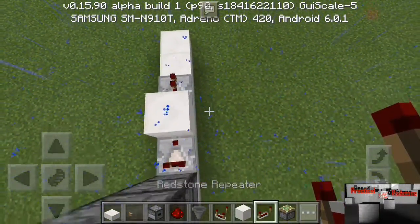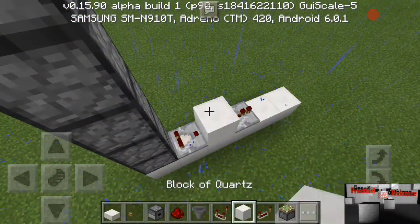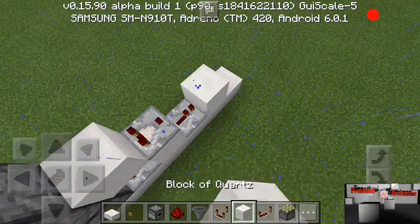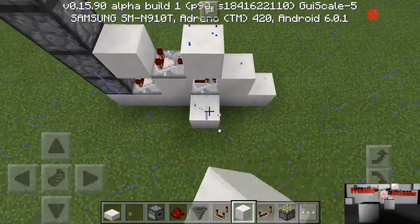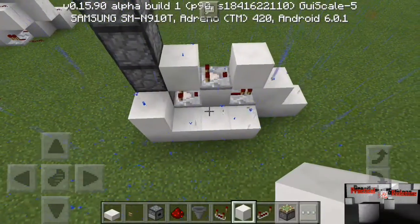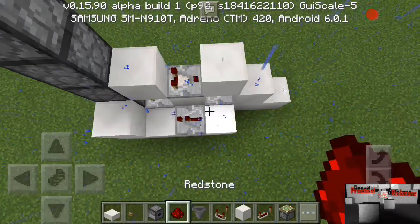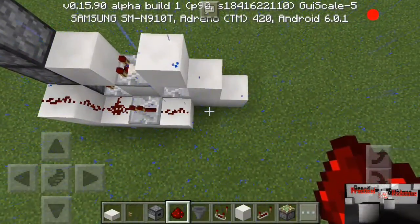Put a repeater here, and we'll go ahead and put this comparator here. Actually, break that out of there, put that there, break this here, and put the comparator back. Put a block up and bring the block over. Block up, block up, and let's get a repeater here, and dust here, dust here, and dust here for this one, and then block here.